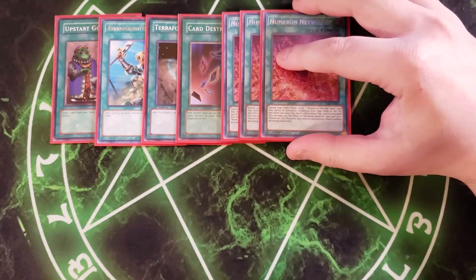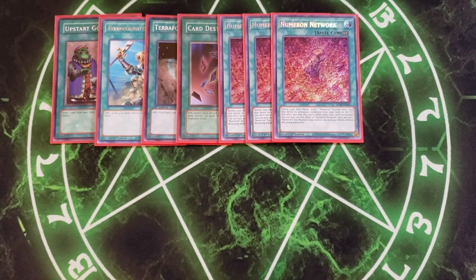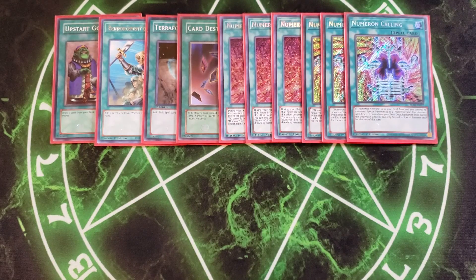We then play three copies of Numeron Network, which is what the entire deck revolves around. During your Main Phase 1, you send any Numeron Normal Spell card that meets its activation condition from your deck to the graveyard, and this effect becomes that spell's effect when activated. You can only use this effect once per turn. Also, Numeron XZ monsters you control can activate their effects without detaching materials. We also play three copies of Numeron Calling, which you use first — if you control Numeron Network in your field spell zone and control no other monsters, you can special summon up to four Numeron Gate XZ monsters with different names from your extra deck, though they are banished during the end phase.